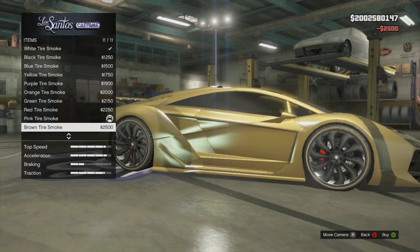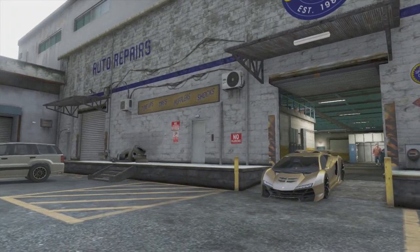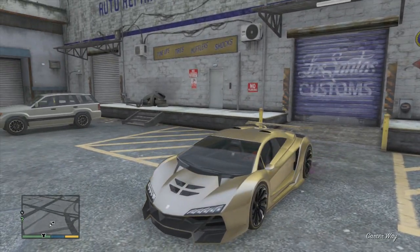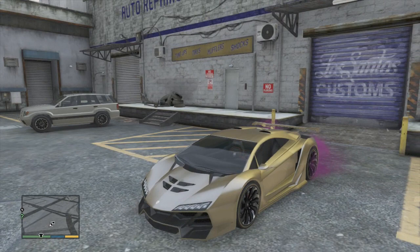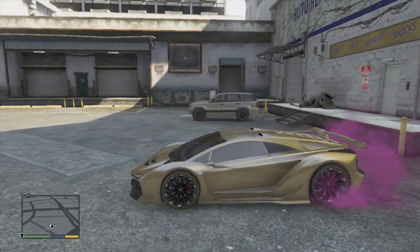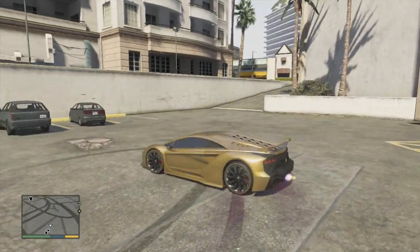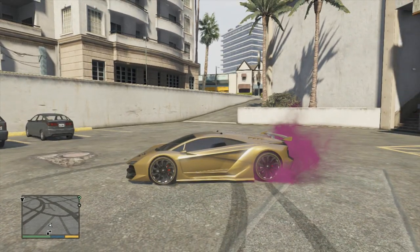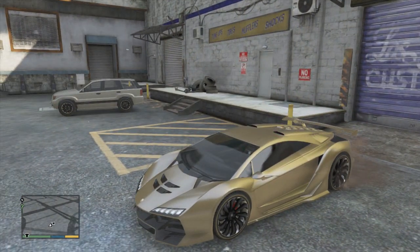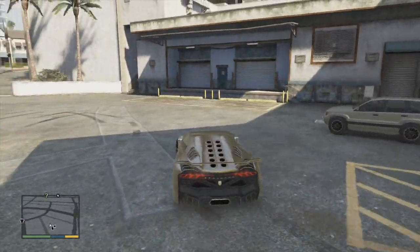They also added two new tire smokes. They added a pink tire smoke, which looks pretty cool — definitely nice if you want a pink themed car, and we can tie this into touch up Tuesday which would be really sweet. They also added brown, which I'm not the biggest fan of. Brown is not a great color and I definitely don't see this being used on a lot of super cars. Maybe on cars like the Dubsta or the Sand King — off road vehicles where you have a brown muddy theme. But besides that, I really don't see much use for the brown tire smoke. That is pretty much what they added in Los Santos Customs.